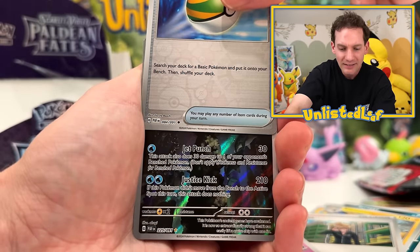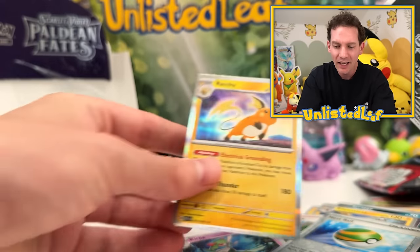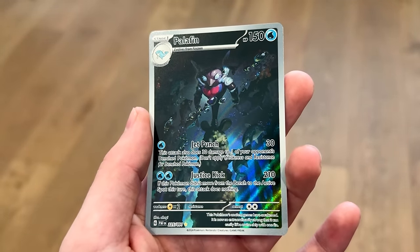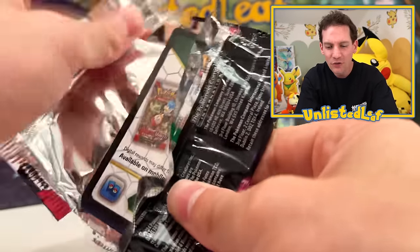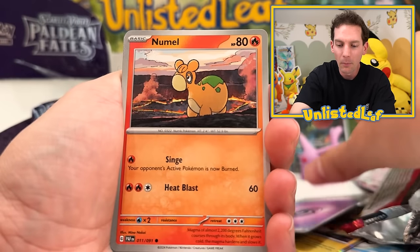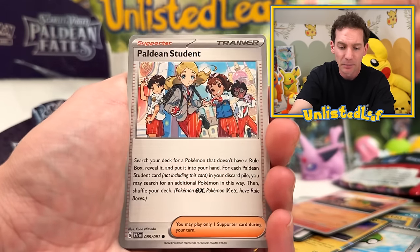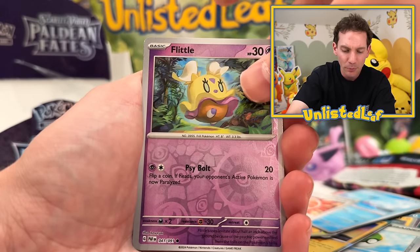Yeah, it's Palafin — that's what I thought. Raichu again. So we got all three? I reckon there's only three — the Wugtrio, Palafin, and was it Poipole? Yeah, I think that's it. We've pulled all three. I'm really, really happy with today's opening. I think the surprise hit for me was that Raichu Shiny — I really like the way that looks. Come on, let's all channel the energy into a Mew EX. Just picture if I can get the Mew. I would scream. I really do pray.